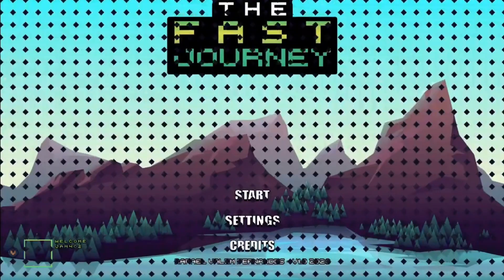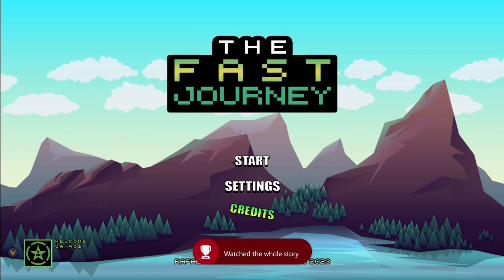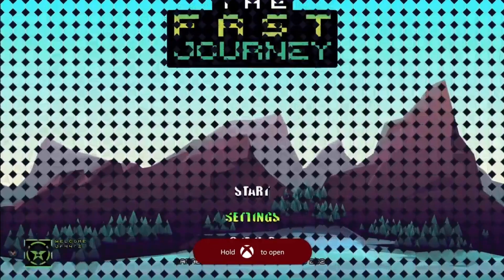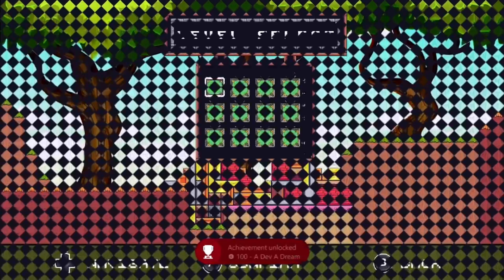There we go, there's our achievement. Now just come click on the credits quickly, and then you can back out with B and then head into the game.